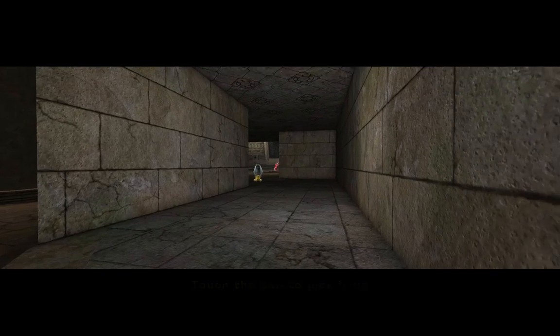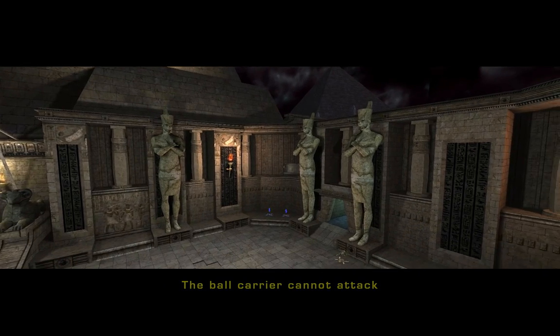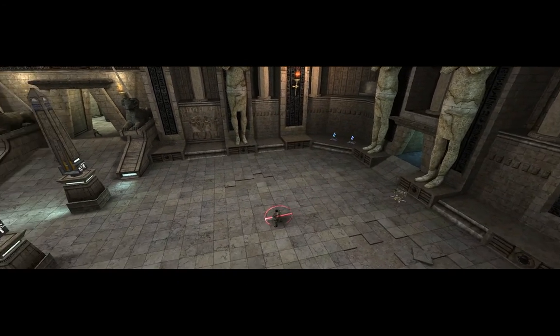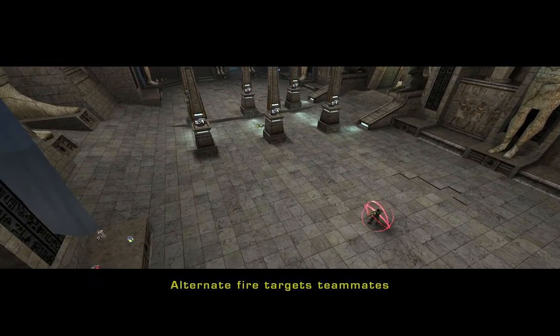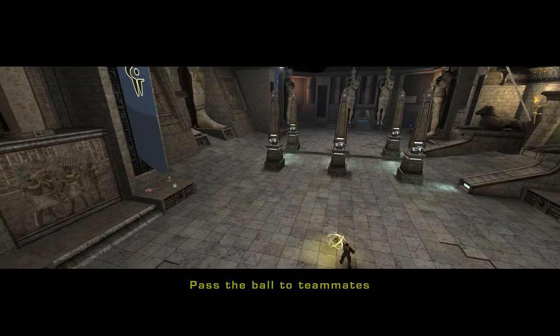When a player is carrying the ball, he cannot attack or translocate. He can only launch the ball by using the ball launcher. The primary fire button will launch the ball straight ahead, whereas the alternate fire button will target teammates to send the ball to. Use alternate fire to target, then primary fire to launch to targeted teammates.